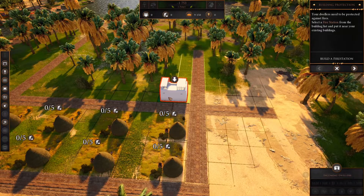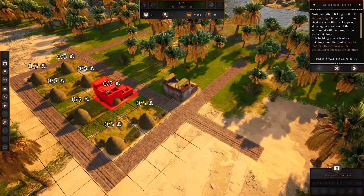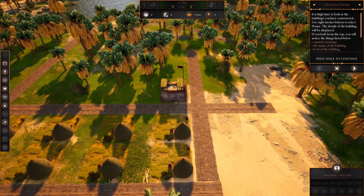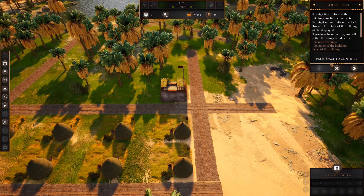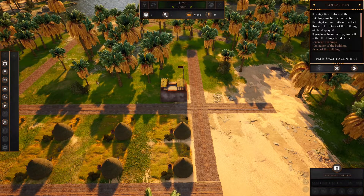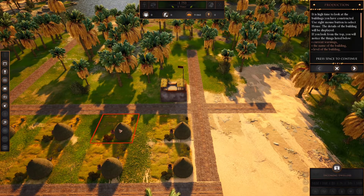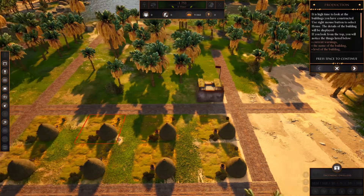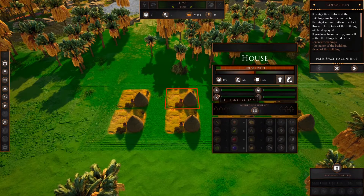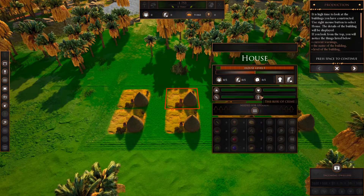It needs a fire station — self-explanatory. You can't turn the buildings as far as I was aware, but you can turn the map. Now it says use the right mouse button to select the house, but I know for a fact that doesn't work — right clicking does absolutely nothing. It's actually left click, and they've not fixed that since I last played. Very slow to react on something like that — maybe not the greatest sign but we'll see where this leads us.